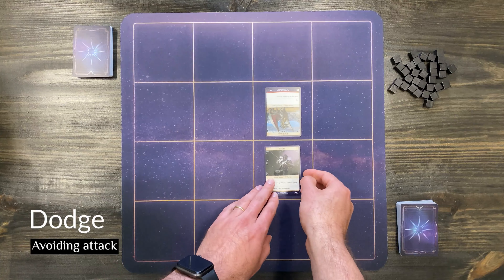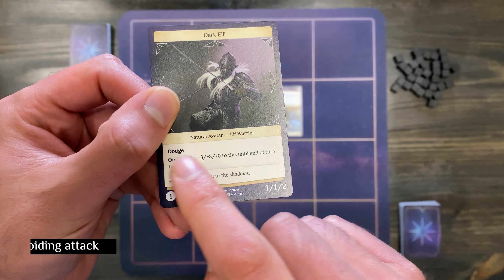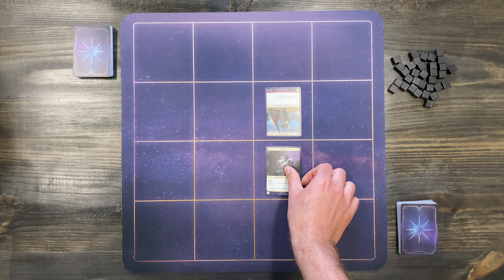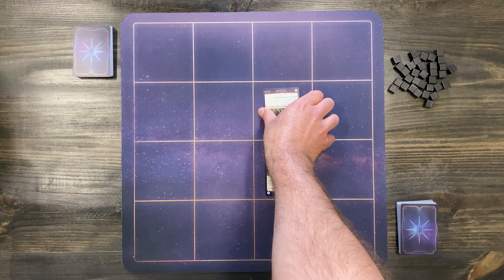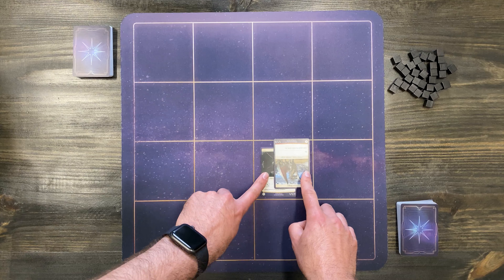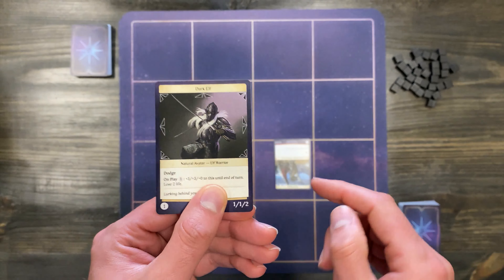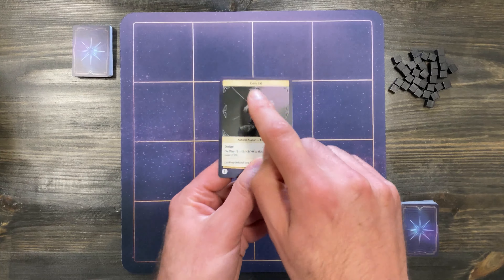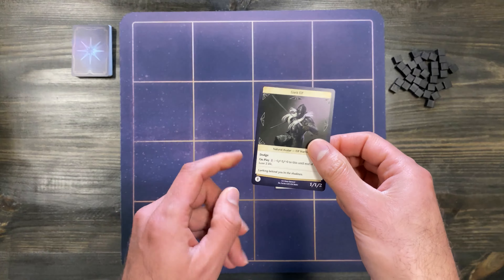Let's take a look at dodge and how it works. Here I have a very small card — it's a 1-1 and it has dodge. Cards that are in ready position can dodge other cards' attacks. So when this card, that's a 7-7, moves to attack this card, it can move out of the way in the direction of any of its arrows that is not the direction it was attacked from. So basically, I can't dodge forward, but I can dodge any of these directions one space.